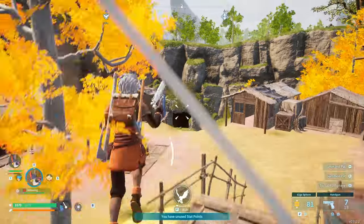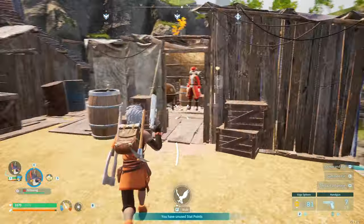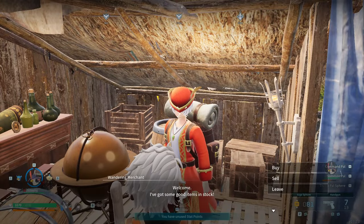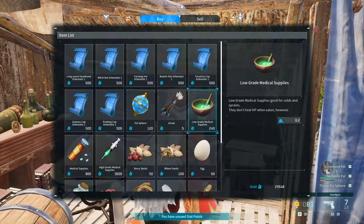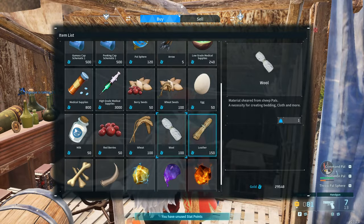Down this way there's going to be a wandering merchant, and you can buy and sell here. They have all sorts of schematics, pal spheres, arrows, and all sorts of stuff.